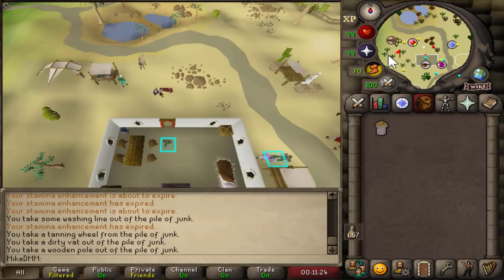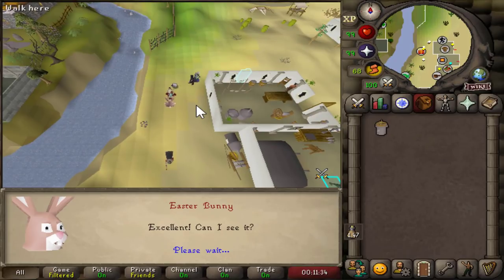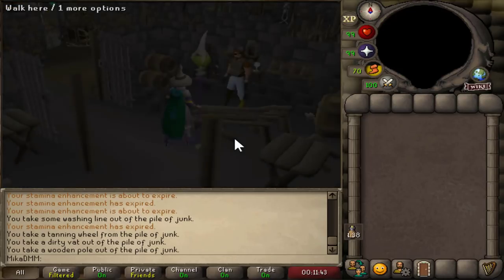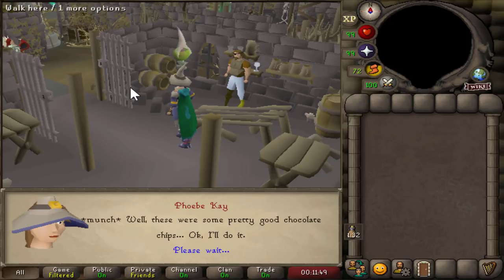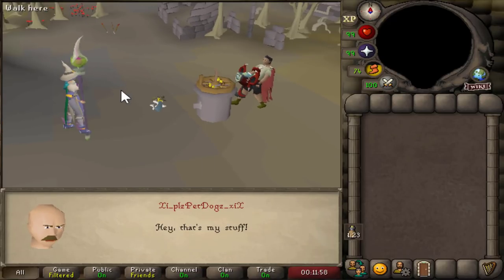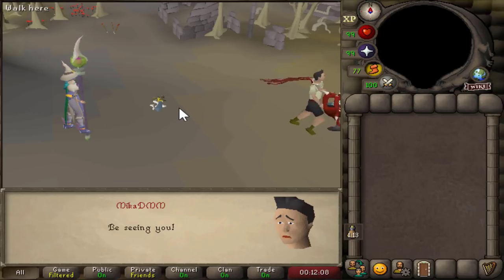Out of stamina potions, so hopefully I don't need any more. Speak to bunny once again once we make our way straight to him. And we're once again in a nice little cutscene where once again we are met with PK. Nice little rune scimitar on the floor if you're interested in that. Comes back and dies one more time — slightly unfortunate. But that's also now done.